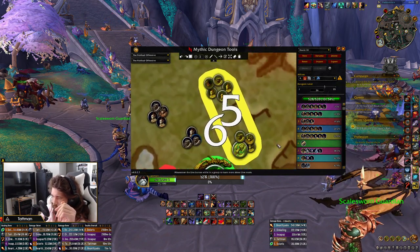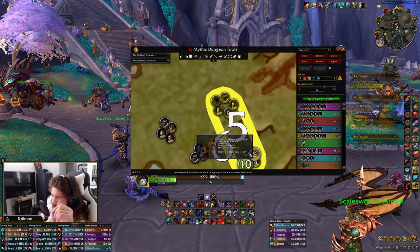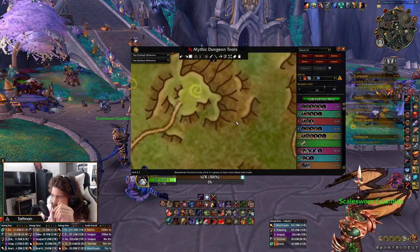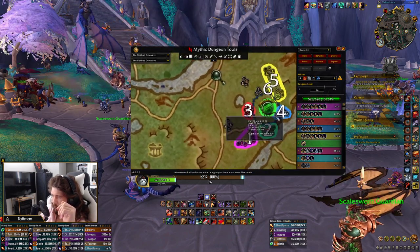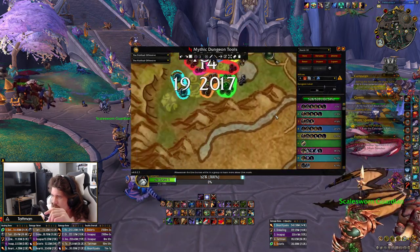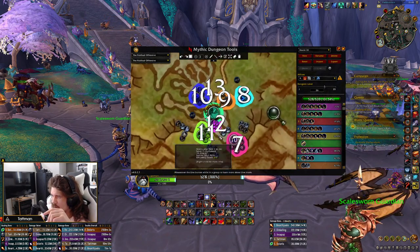Same thing here: kill Longbows, move into patrol, kill Horn Sounder, move into this pack, kill Longbows and Horn Sounder, move into this pack with the Planemaster and the Warspear, go boss. On both weeks we Lust the first pull. On Tyrannical weeks we Lust boss and last boss. On Fortified weeks we Lust at the waterfall.